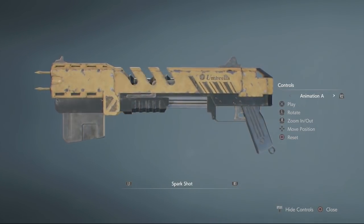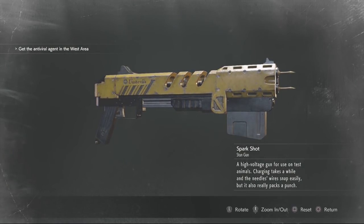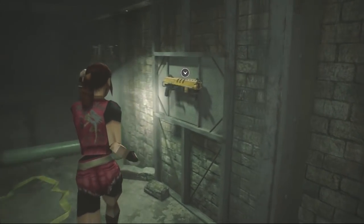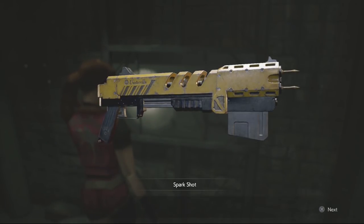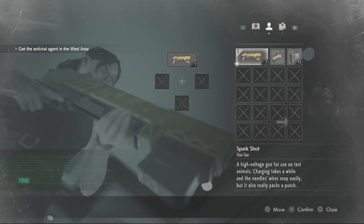Now for the special weapon exclusive to Claire's scenario: the spark shot. Here it is in game — a high voltage gun for use on test animals. Charging takes a while and the needle wires snap easily, but it really packs a punch. Just like the flamethrower, the spark shot can also be found on your plug quest in the same exact location. They changed it up a little bit from its original counterpart, and with the experience I have now, it is a lot better in the remake than it ever was in the original. In the original, its only use was against Ruling Birkin really.